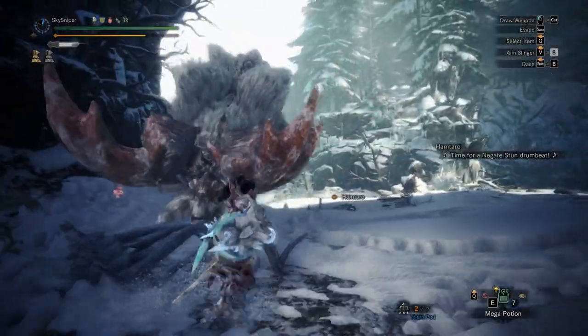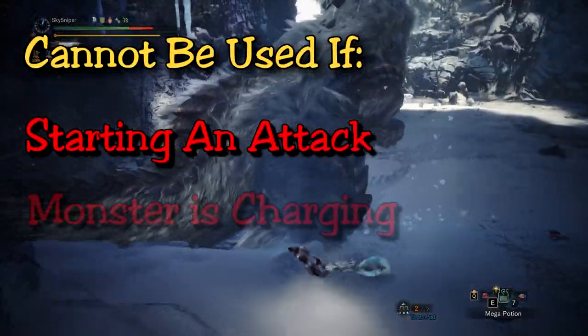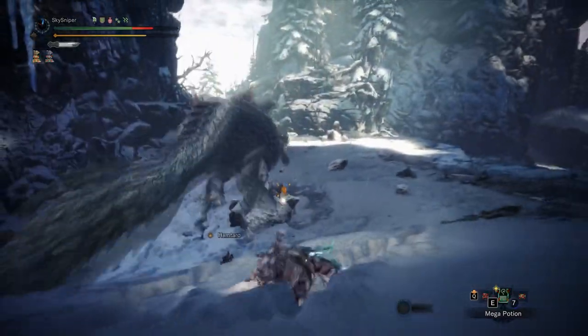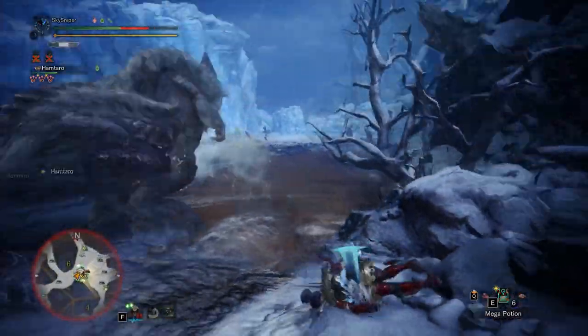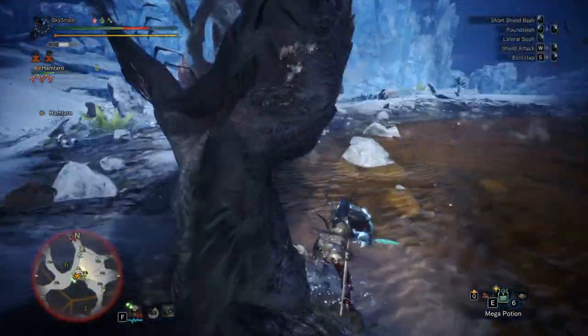One way they've balanced this grapple is that the attack won't work if the monster is attacking, charging, or in rage mode. So always be aware of where the monster is and what it's doing — wait for an opening. As you can see here, both my attacks didn't work, and on this one the monster was about to attack so I got thrown off. Wait till the monster finishes an attack and then go in.